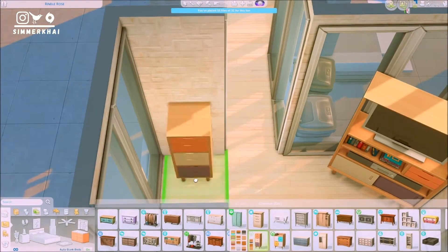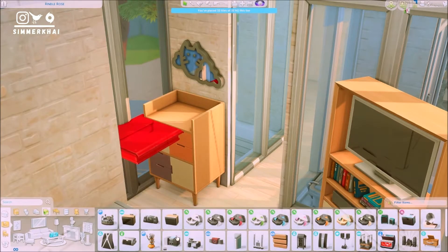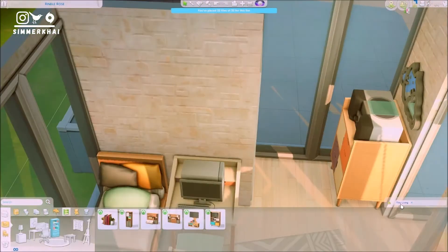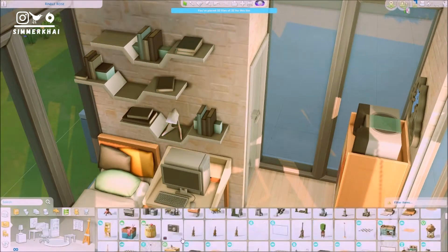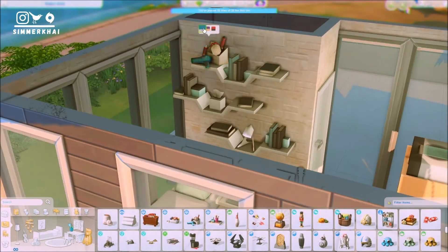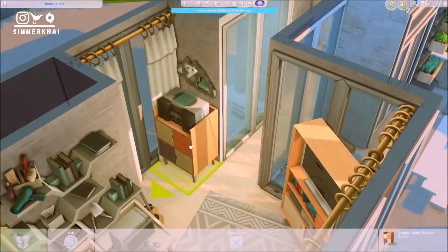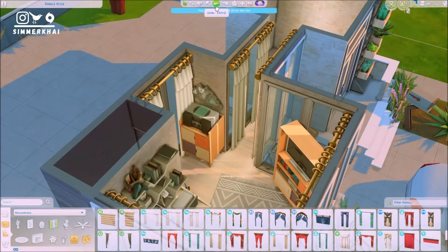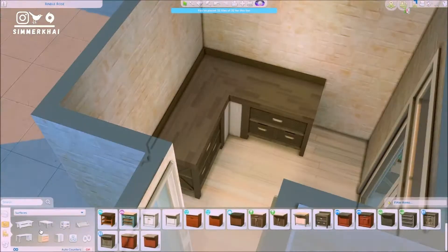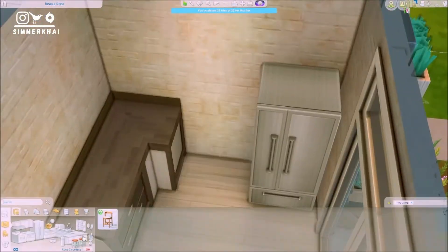I ended up finishing it very nicely. I haven't play-tested this build yet, but I'll ensure I upload a functional version if it isn't functional. For the interior, furnishing was quite simple because there isn't a lot of wall space — there are a lot of windows — so I didn't add wall decorations, just curtains to give some sense of privacy, even though curtains don't really have a functional effect for Sims.